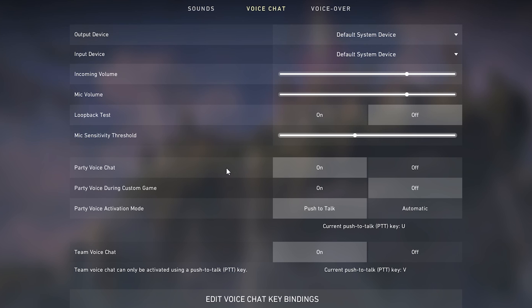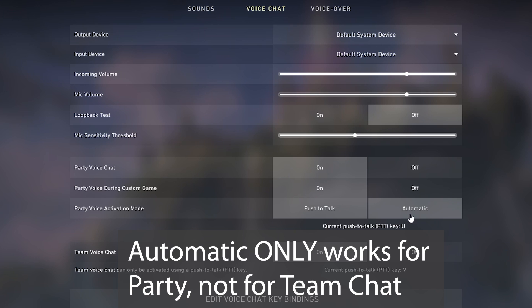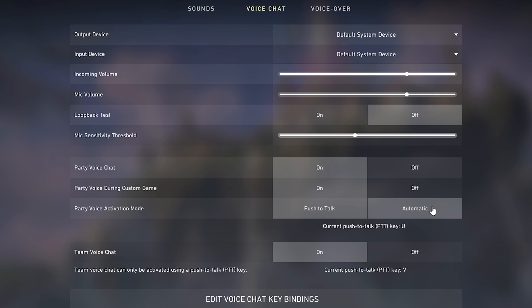You have party voice chat and team voice chat. Party voice chat is your friends that you've invited to a group, so if you just want to talk to the people specific to your group, you would use party voice chat. This is off by default and you just want to turn it on. You can also enable party voice chat during custom games — we'll turn that on when we're in customs. You also have push to talk or automatic; automatic is basically open mic, which means they'll hear everything you say all the time.